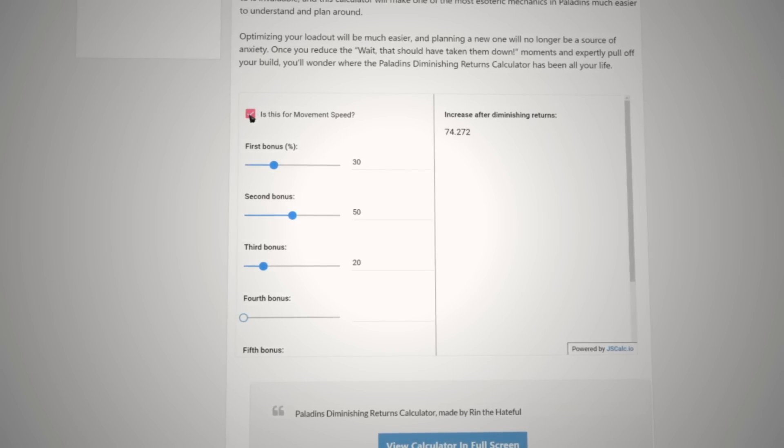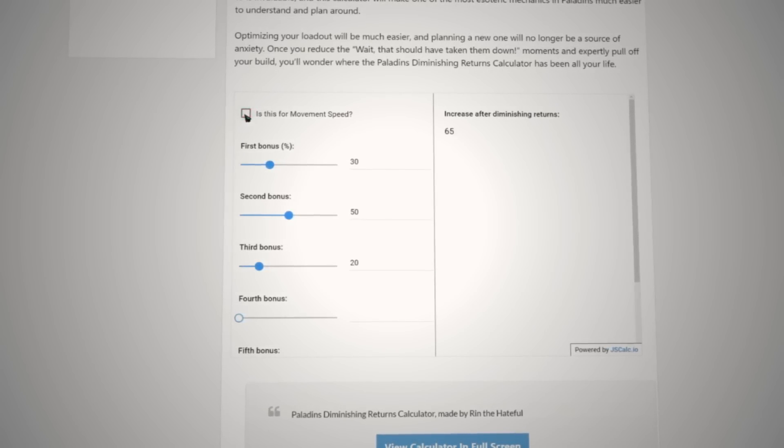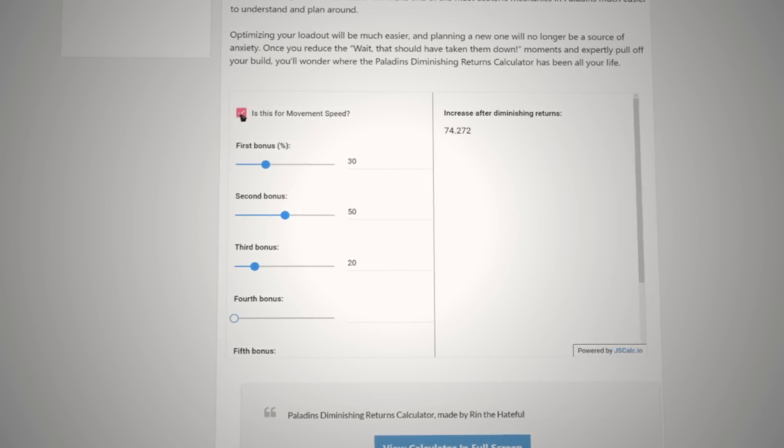On the Diminishing Returns calculator I've linked in the description, you can easily toggle the movement speed calculations on and off with the checkbox at the top.